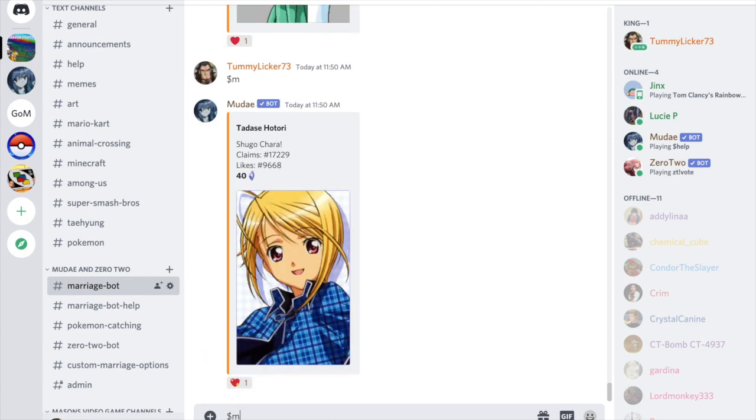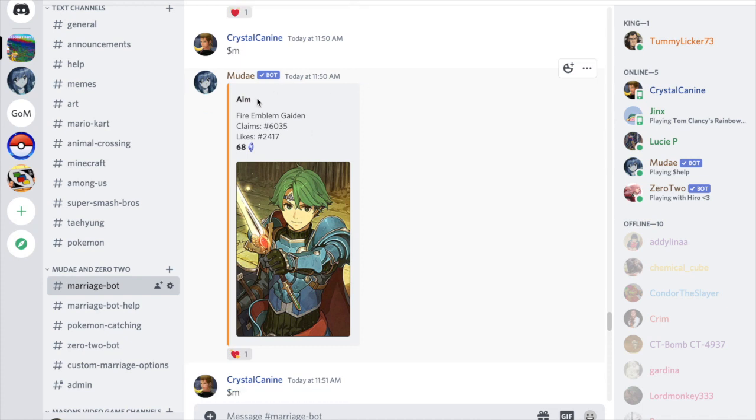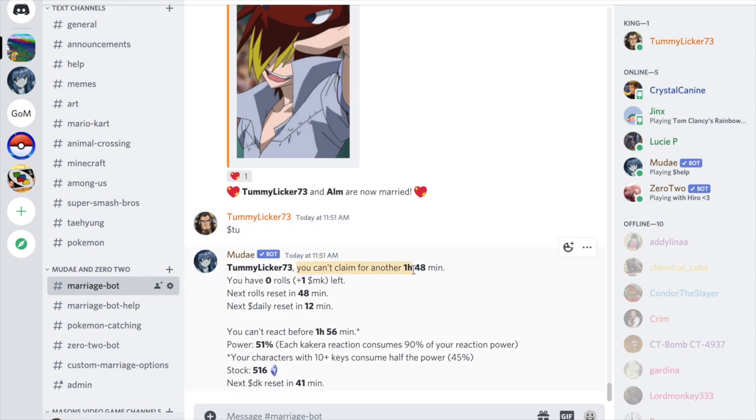For the rest of this video I'll use `$m` since I don't really care who comes up. So dollar sign M — marry — just rolls anyone. I found Alain from Fire Emblem and I really like him, so I click the heart under him. Now I've married him; it says 'belongs to TummyLicker' — that's me. Doing `$tu` now shows I cannot claim for another hour and 48 minutes. I recommend not rolling when you can't claim, because you might roll a character someone wants and waste it.